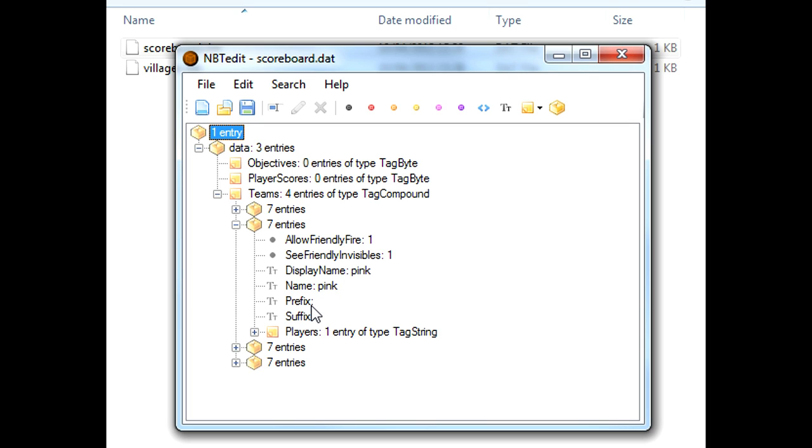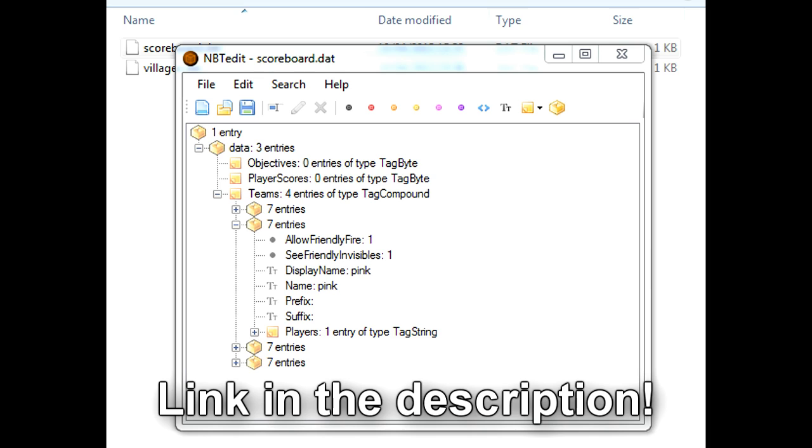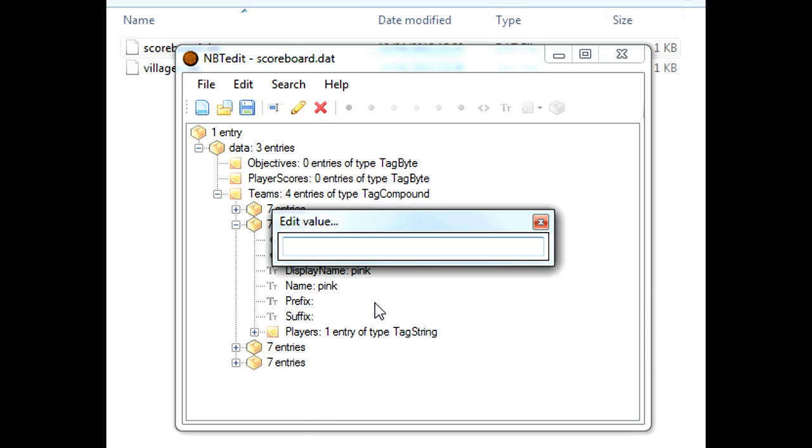So what we want to do, we want to go to the Minecraft forums and look at all the formatting codes for Minecraft. I'm just doing that now because I didn't prepare for this video - whoops, oh well. Right, I'm back. So you want to go to Prefix. This is what's going to come before your name if you're on the pink team. Normally in a PvP map this would just be one of the formatting codes, but you can change this to whatever you want - it doesn't have to be just a formatting code. The pink team will have a pink name. That's easy.